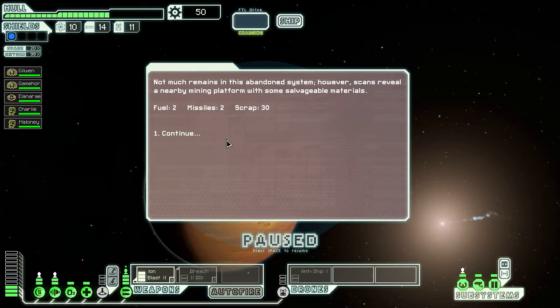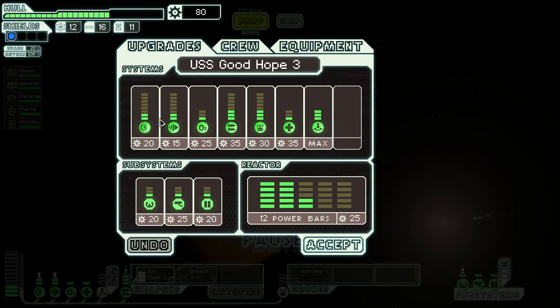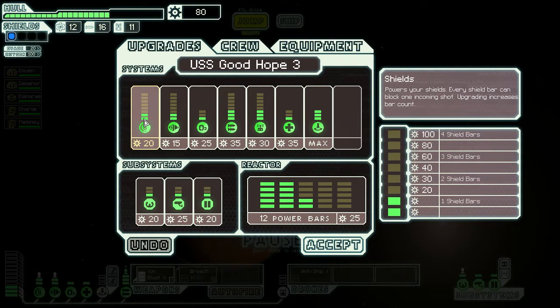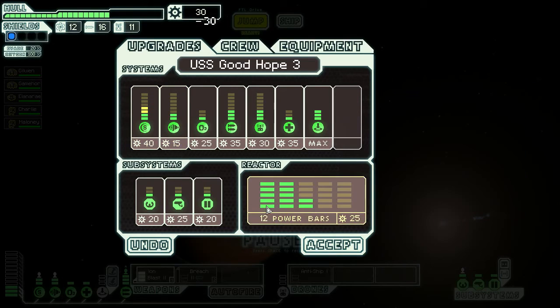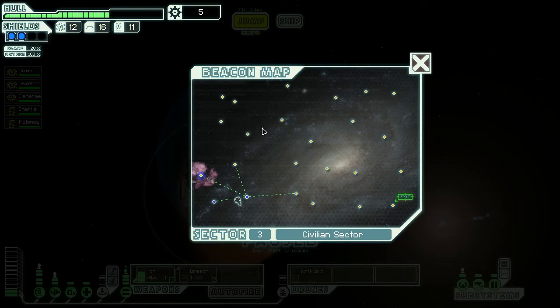Not much remains in this abandoned system, however scans reveal a nearby mining platform with some salvageable materials — two fuel, two missiles, and 30 scrap. Is that enough to upgrade? We need 50 for that and another one for that. We jump onwards.